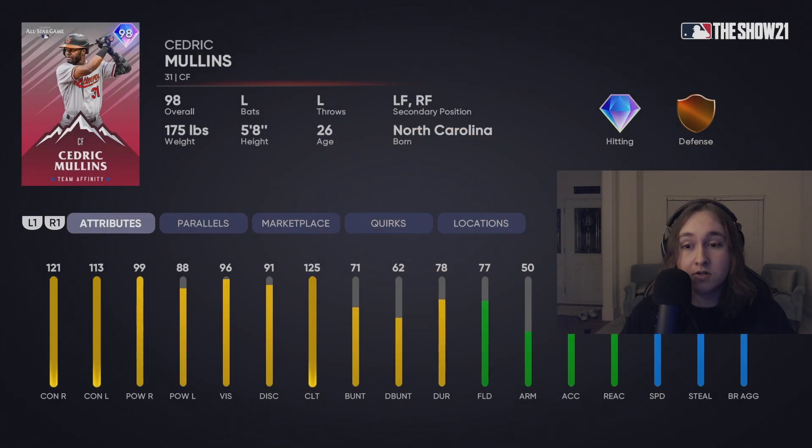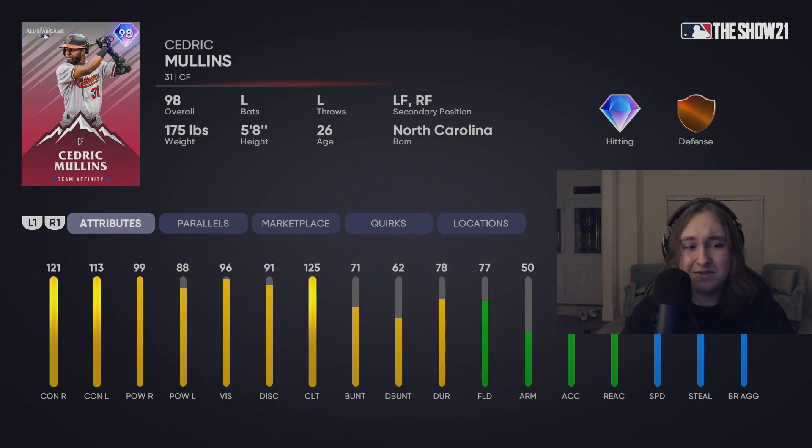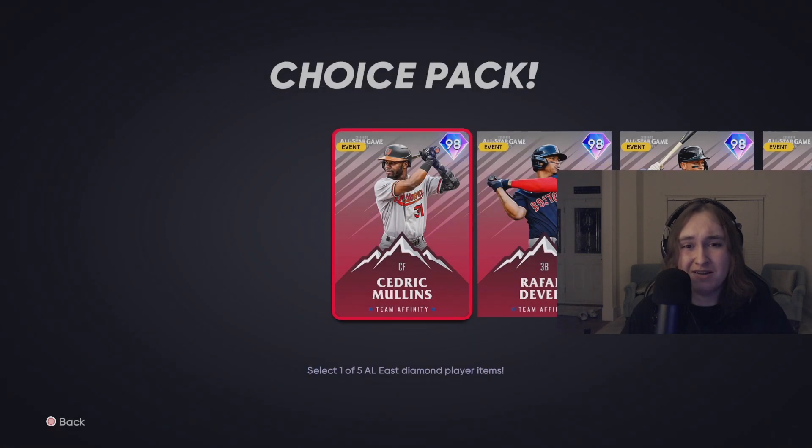SDS dropped cards for every single team — one of their All-Stars from this year. Starting off we have Cedric Mullins. He has 100 — really good contact, pretty good power. However, things start to taper off for fielding. Only 50 arm and 50 accuracy. This might be an okay left fielder, but it has good speed. Most likely just a bench bat at best.